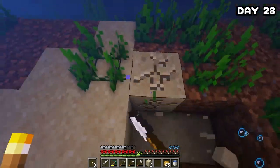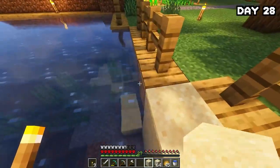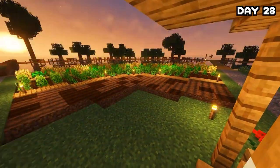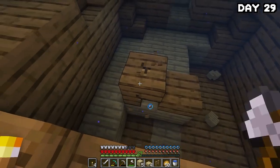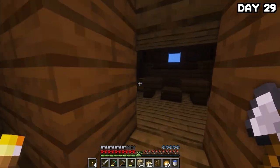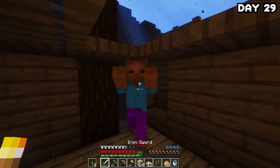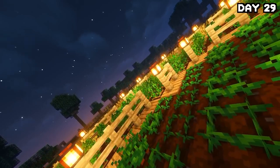On day twenty-eight, I gathered a load of sand from the ocean floor and placed it down one layer around my main island to use as a sugarcane farm. By the end of the day we had a sandbank around the island and the start of a soon-to-be large sugarcane farm. On day twenty-nine I headed back to the shipwreck to grab birchwood for fences, since this was the only way to get birchwood with no other saplings. I looted another ship which had a diamond — I probably should have come here sooner. I crafted fences and placed them around the farm with lanterns on top, and it looks really nice, very symmetrical.